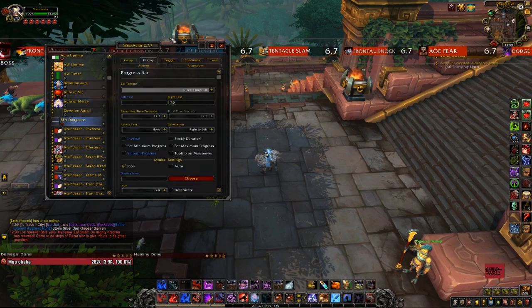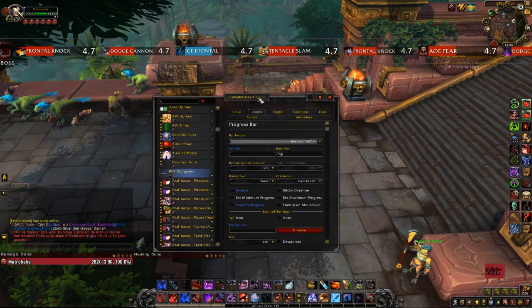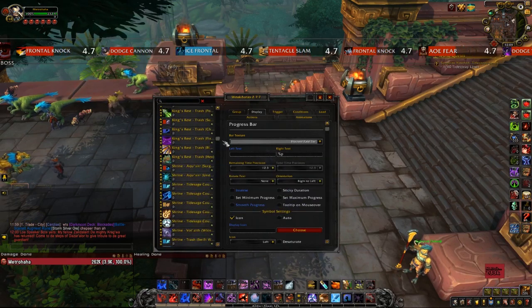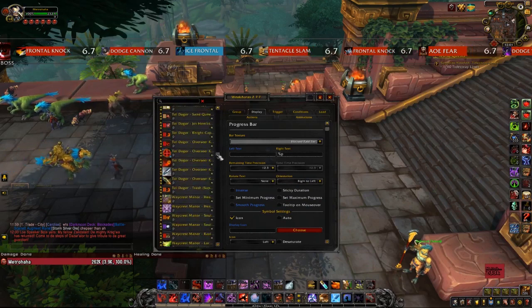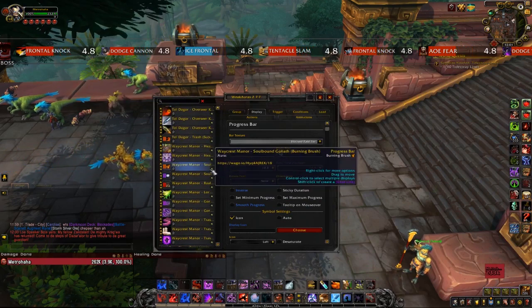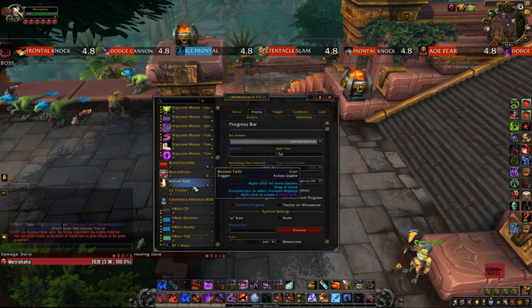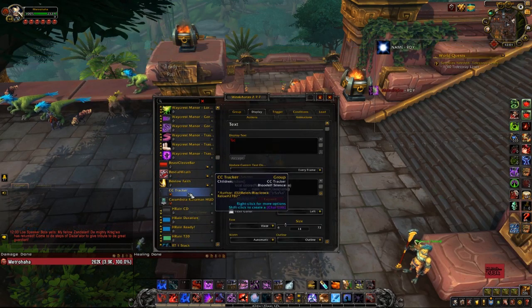BFA Dungeons — this is actually a very important one, a very large WeakAura pack. Instead I'm just going to link you to the page I found it on — it's probably a good idea to bookmark it because I imagine it'll be updated. As you see, it covers literally every important mechanic, and not a lot of important mechanics are specifically for tanks, but just mechanics in general that you want to be aware of.